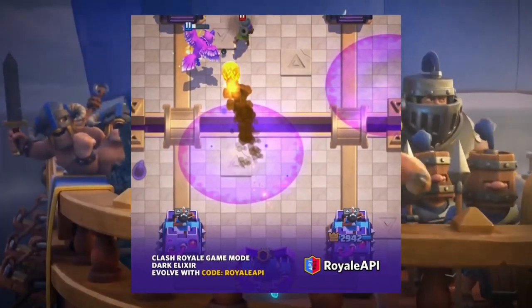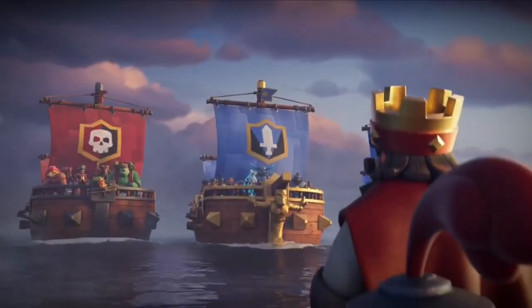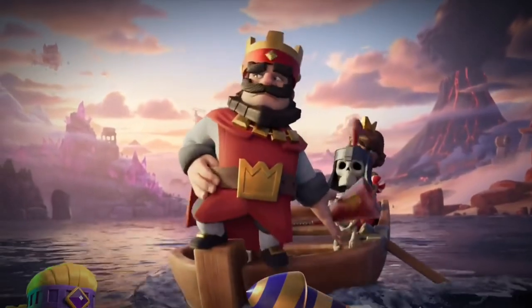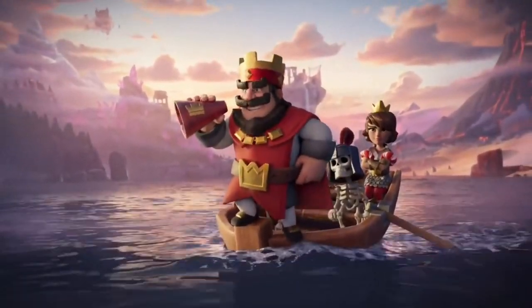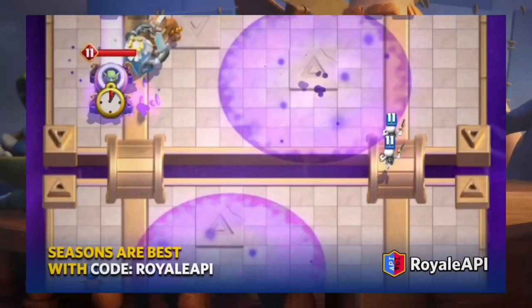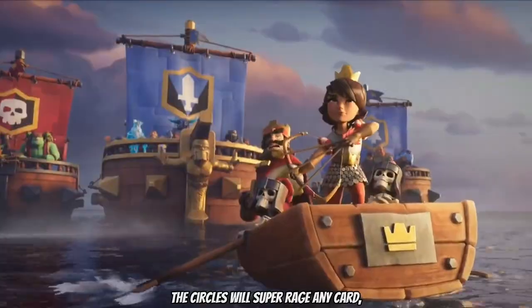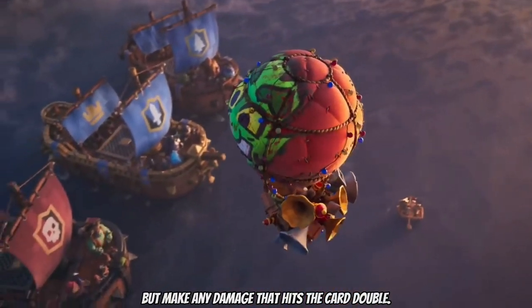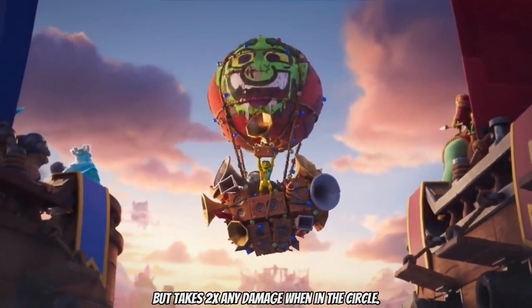There is a new game mode called Dark Elixir coming to Clash Royale for only 6 days. This special game mode is the reason why the Mortar is getting an evolution. Dark Elixir is a normal battle, but there will be random Dark Elixir circles on the map. The circles will super rage any card, but make any damage that hits the card double. So the card will be a lot stronger but takes two times any damage when in the circle.